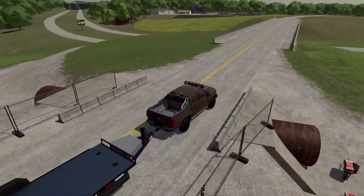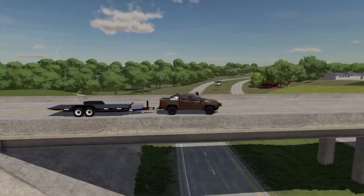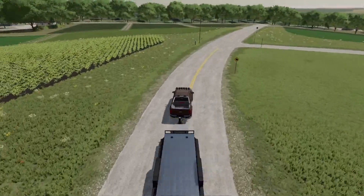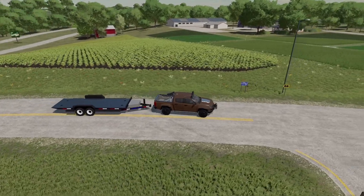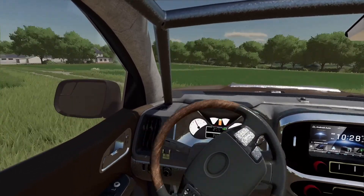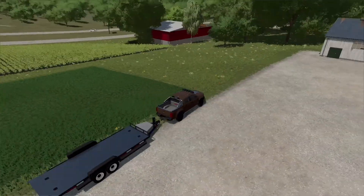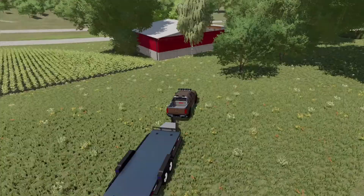There's actually an overpass here — there are no overpasses in FS19 on any of the stock maps. That is a great feature! Oh, there's the barn — how do I get there? I'll take this road, looks like I have to take a right here.